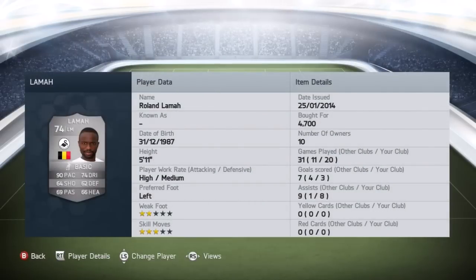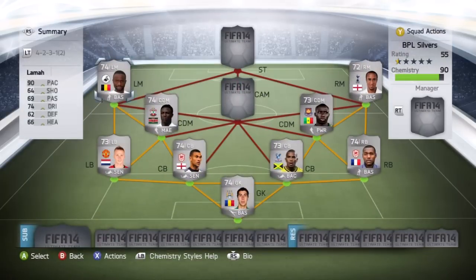Moving on to left mid, we've got Roland Lamar from Swansea, picked him up for 4,700 coins. Like Townsend, a fantastic card — 90 pace and 74 dribbling are his standout stats, and he's also got 66 heading, 64 shooting and 62 defending. I was going to say inverted winger like Townsend cutting in from the left, but he's actually left-footed, so that doesn't work.